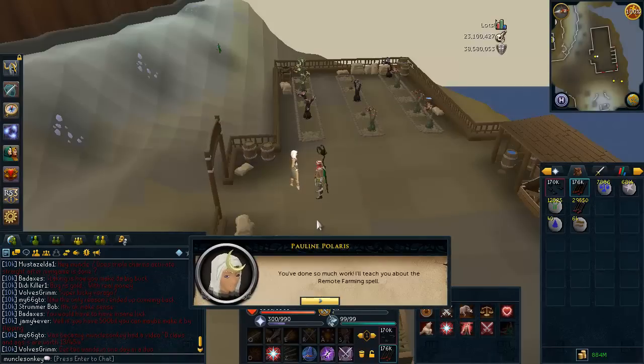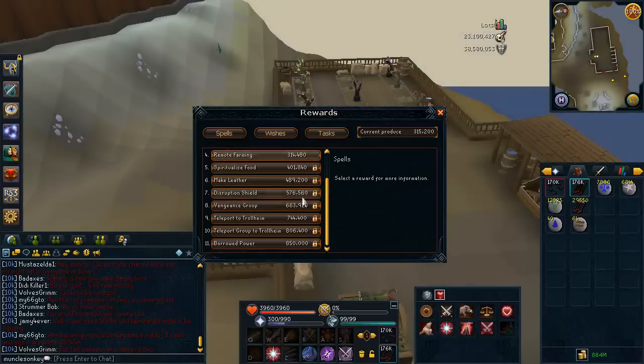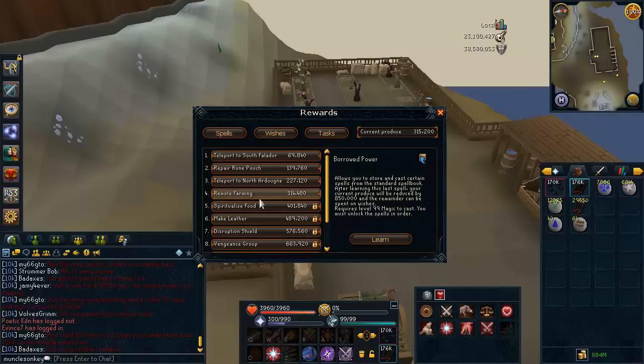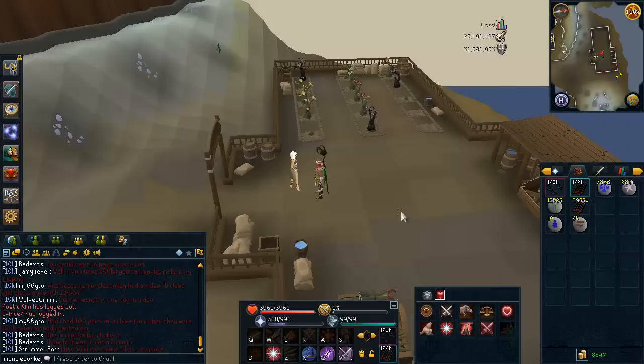Remote Farming. So I learned that, and she'll teach me about the Remote Farming spell. I do need 850k total points for Borrowed Power, which will unlock all 11 spells. There used to be 12 of them, but one was taken off. I have now unlocked four Livid Farm spells, but the next spell is quite a ways away - looks like about 86,500 points that I'm going to need to get.